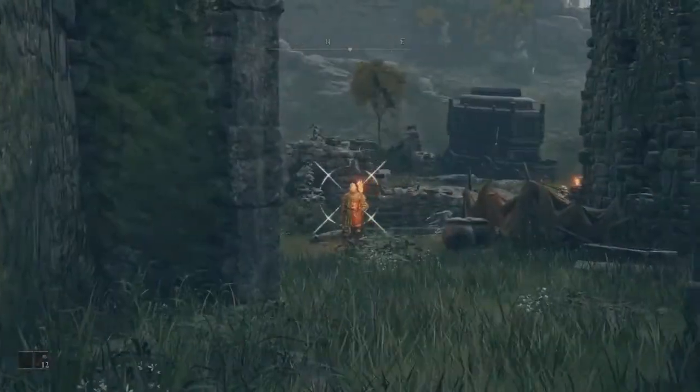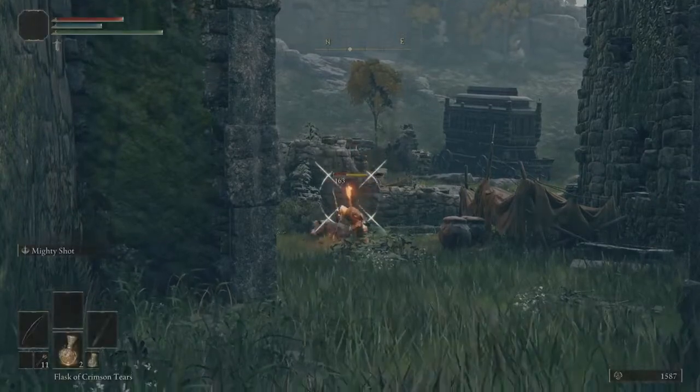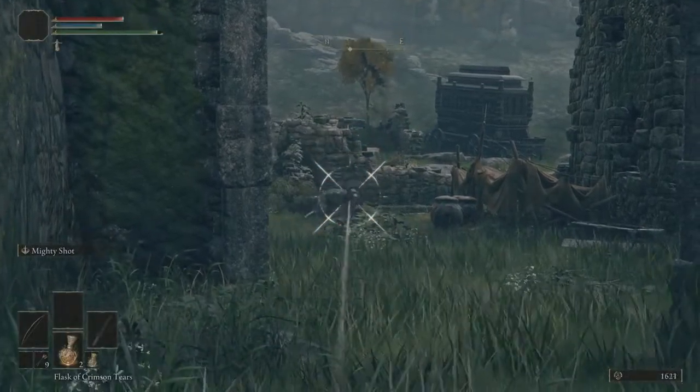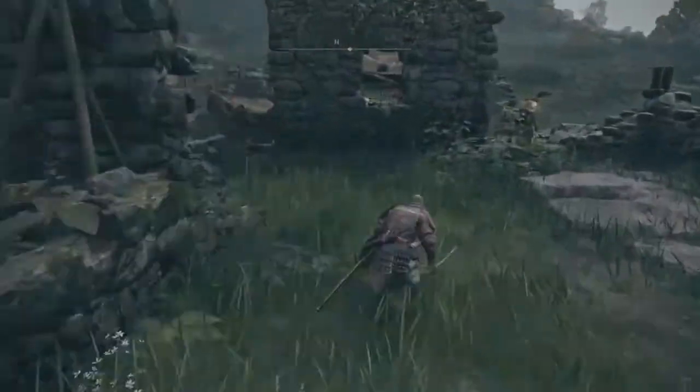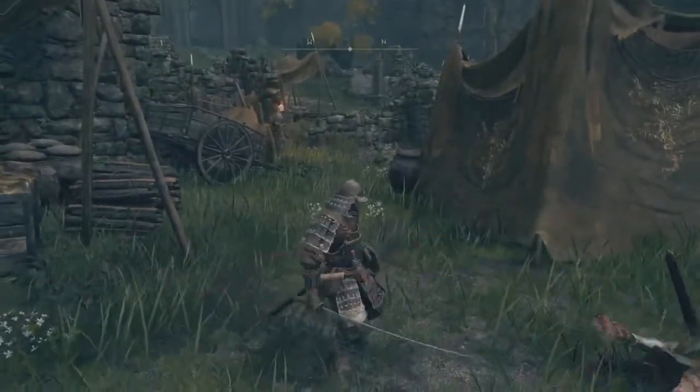It's better to attack these guys from range. We can take out the first soldier pretty easily with our bow and then just shoot the wolf. Not exactly happy to do so, but I also like my life more than that thing's. Now we're going to go kill this guy quickly with a backstab and run away as the patrol is on the other side.